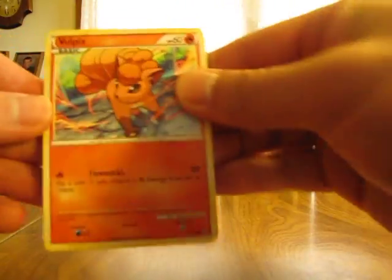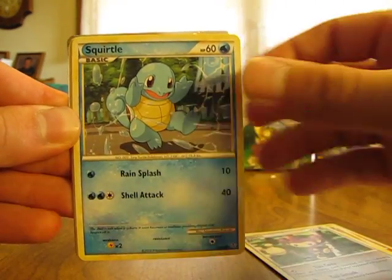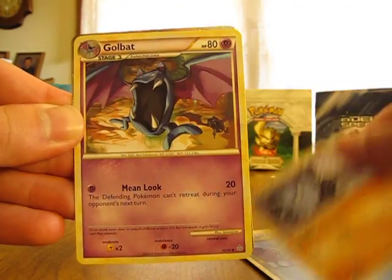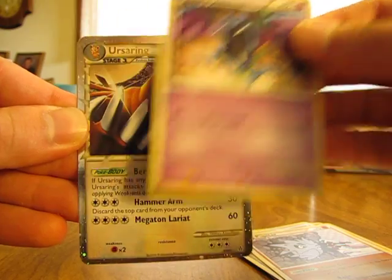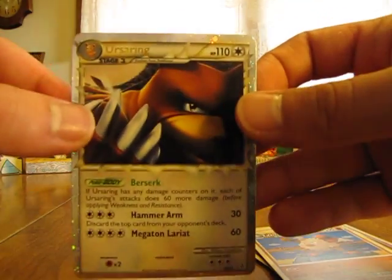We have Vulpix, Onyx, Aipom, Squirtle, Cherubi, Cheerleader's Cheer, Pupitar, Golbat, Ursaring Prime, and a Primeape. The Ursaring Prime is really nice.